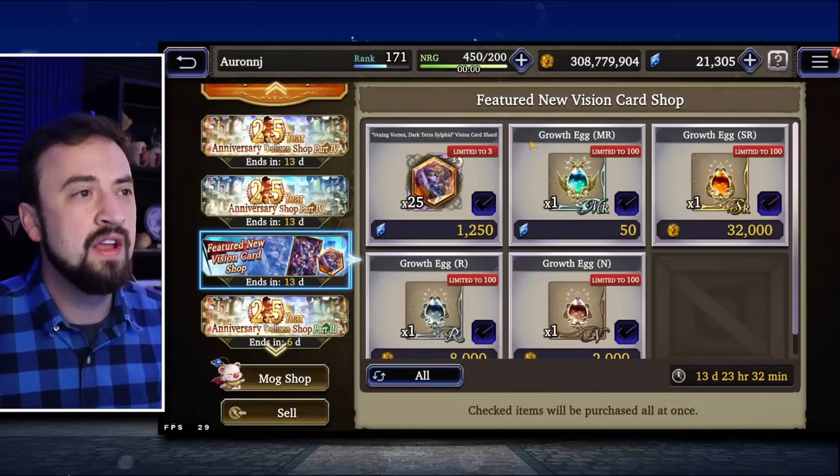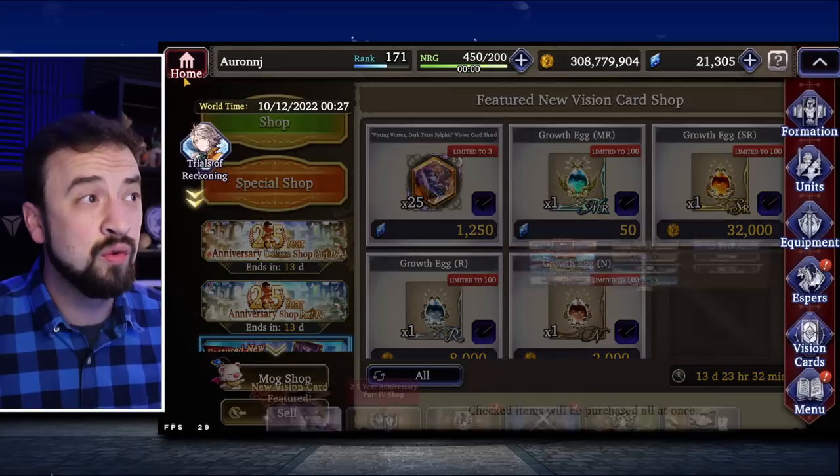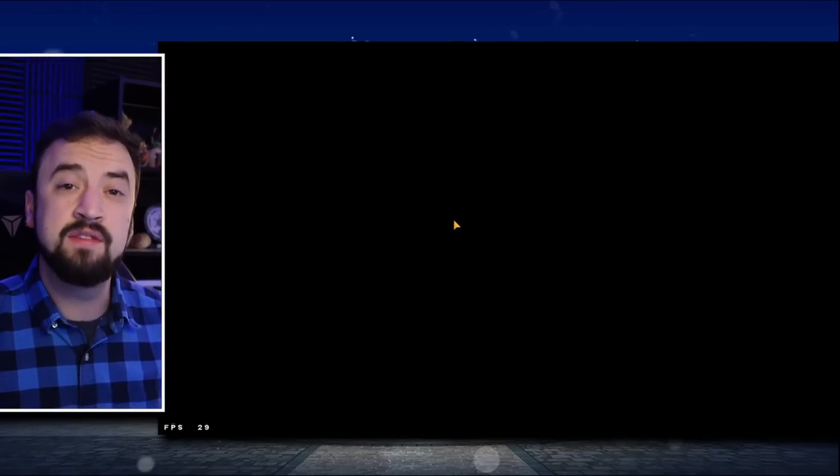Then the Dark Tetrasilphid Shop — what you'd expect. There are Shards for Gil and some Eggs. Get the Gil ones if you're going to buy any of them. And that is really it for today's patch.